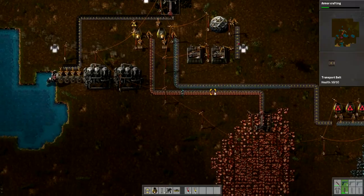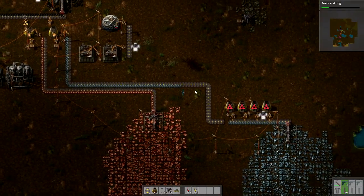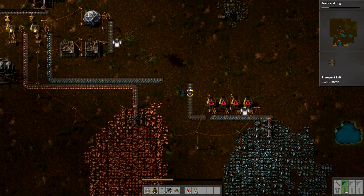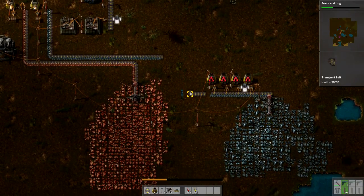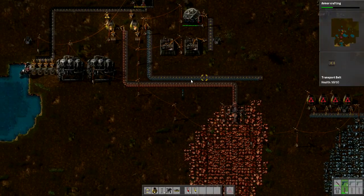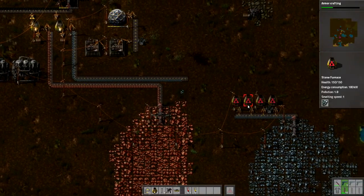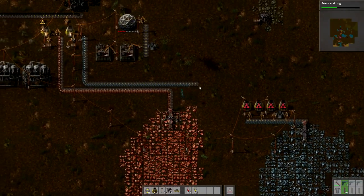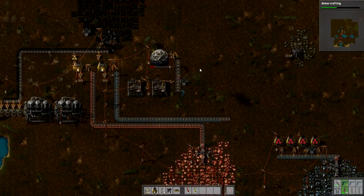My idea — I need some more conveyor belt. I am going to, instead of doing this zigzaggy thing, you can see I have my furnaces and everything set up here for my iron. I have that all set up right here.